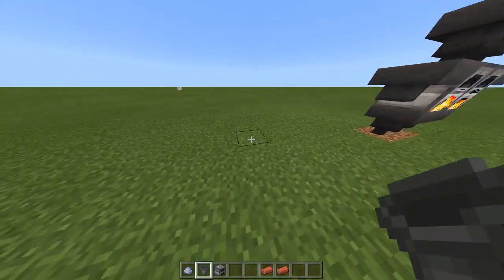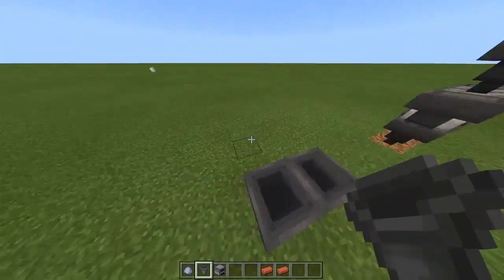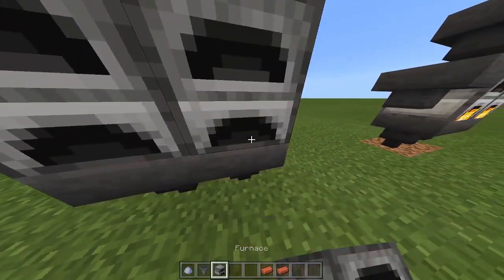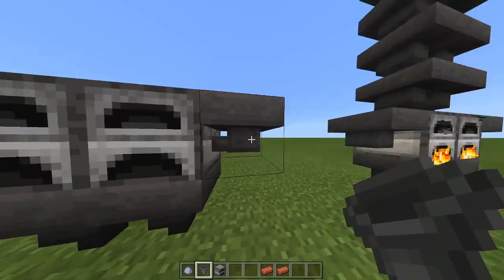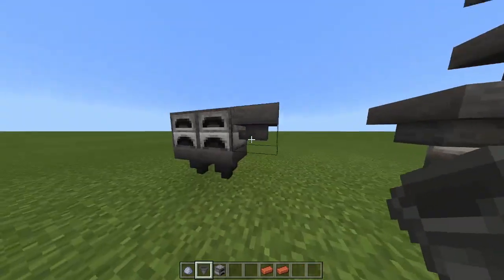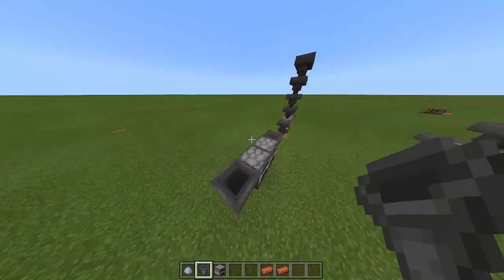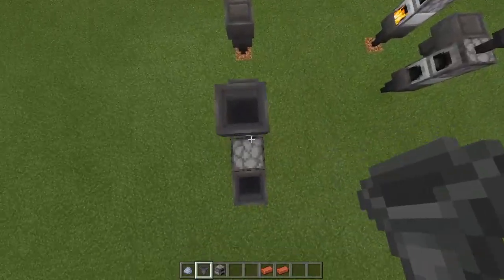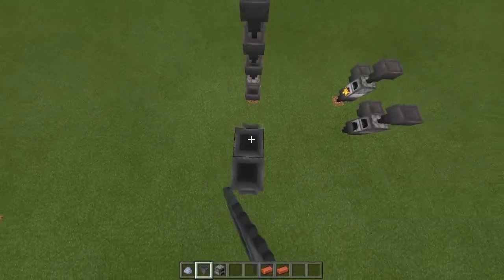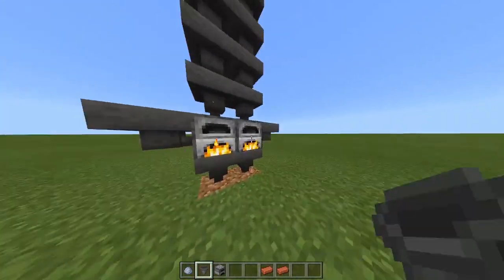If you want to build something like this bigger version, it's meant for two different types of ores — that's kind of how I made it. So you want to do two right here, and two right here, and then two hoppers right here. Adding more hoppers on top is optional — it just lets you put more ore in there.